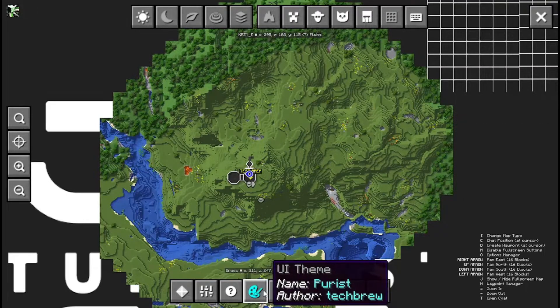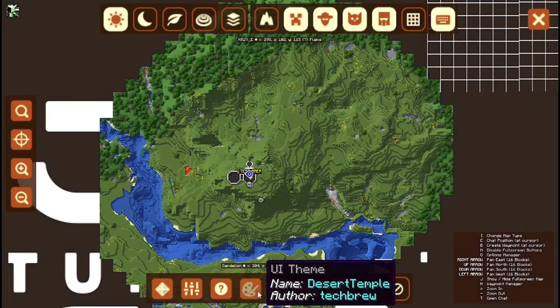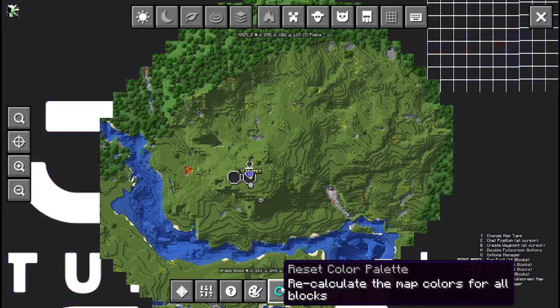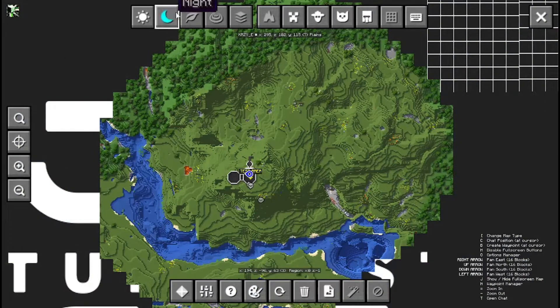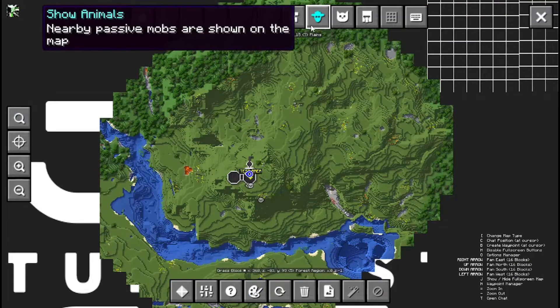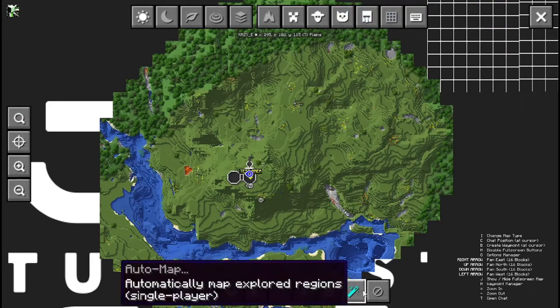You can change the sort of display. You can have stronghold, desert temple, end city, forest mansion, nether fortress, ocean monuments — but I'm just doing the purest one, which is basically just the default Minecraft setting ones. You can also show caves, as I said, mobs, animals, pets, villages, and so on.